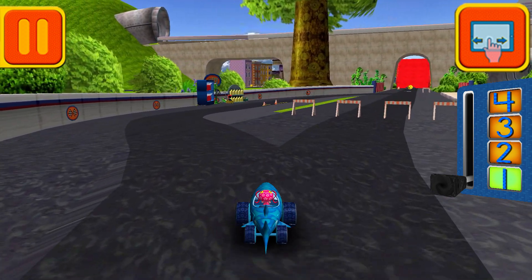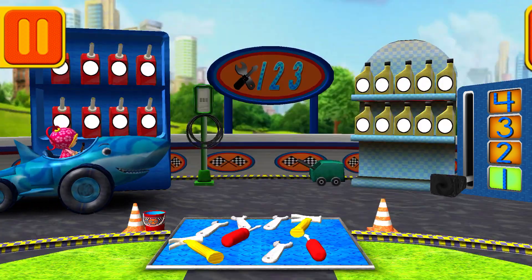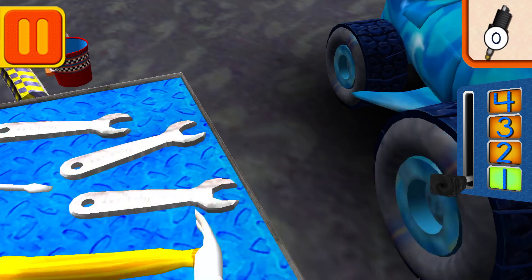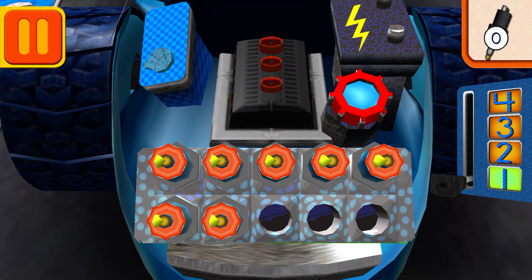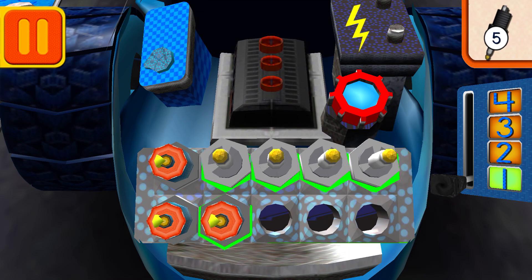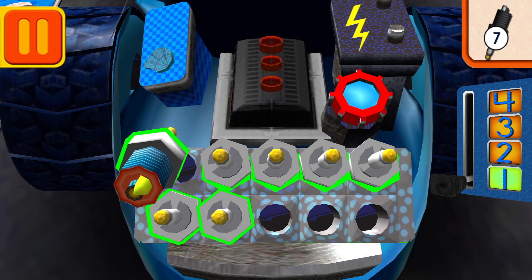Great racing, Umi Friend! Time for a pit stop. This is where we take care of our car so we can get back to the track. We need new spark plugs. Tap the spark plugs to count them. One, two, three, four, five, six, seven.